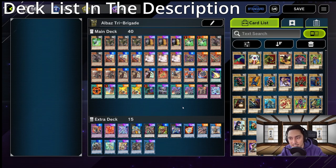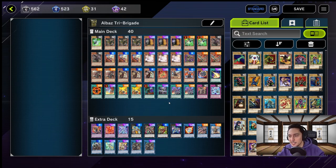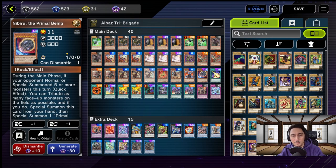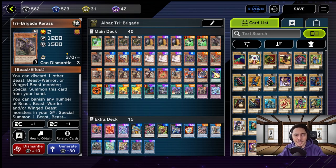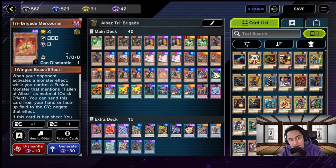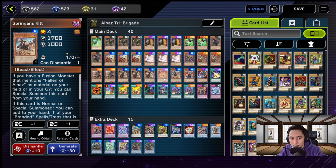So here we have the Al-Baz Tri-Brigade deck. It's pretty simple, easy to learn, and fun. It's not like Prank-Kids where you must do one specific thing to win — we have different strategies, different ways of summoning monsters, different engines. For the Tri-Brigade cards we use: Fractals at 3, Kit at 3, and Nerval at 3. We need 3 of each. Keras could be at 2 — it's not that deep for him to be at 3. As for Mercurio, you can replace him. Brigand's Kit is also in there to bolster the Tri-Brigade and also the Fallen of Al-Baz engines.